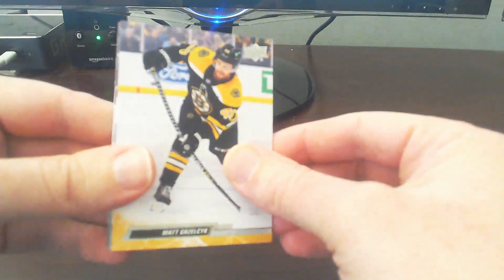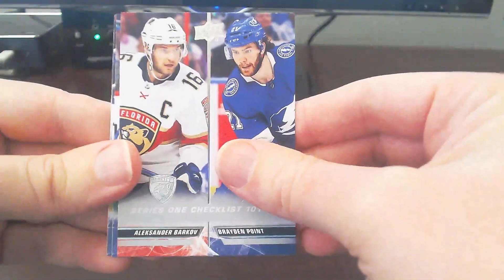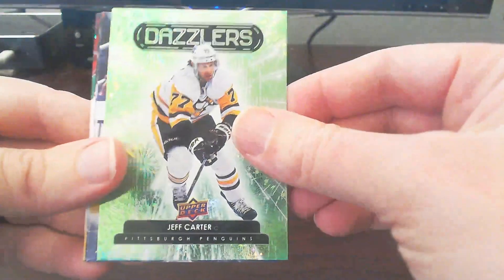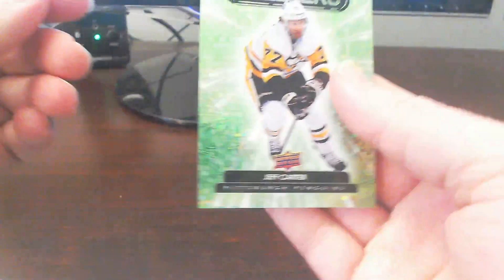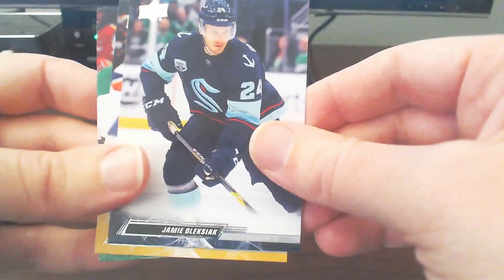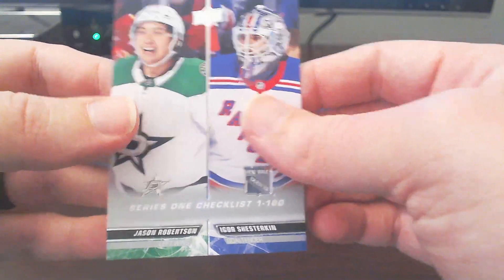Next pack up. Looks like we'll get our green dazzler here. We have a Matt Grzlik. We do have a base checklist here with Barkov and Point. Tyler Myers. And we get a Green Dazzler of Jeff Carter from the Pittsburgh Penguins. Very nice. Put that with our insert stack. We've got Boone Jenner, Jamie Olasek, Charlie Coyle. Ending off with another checklist here, this one being Robertson and Shesterkin.